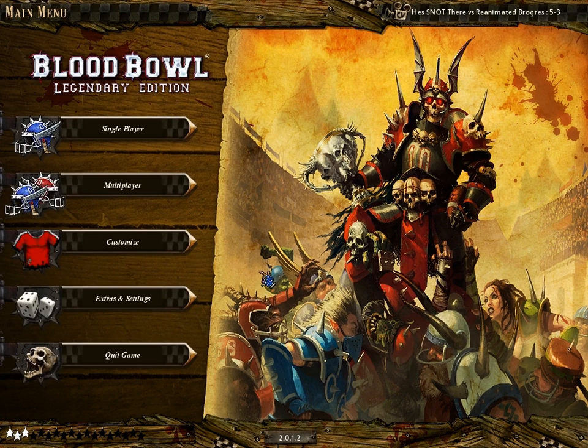My name is Yapo and today I will be giving you a crash course in Blood Bowl Legendary Edition. It's a game by the developer Cyanide, based on a game called Blood Bowl. Blood Bowl is originally a turn-based strategy by Games Workshop, based loosely in the Warhammer Fantasy universe — so you've got elves, dwarves, and all sorts of other fun stuff. It's kind of an interesting cross between American football, rugby, and trying to kill as many people as possible.